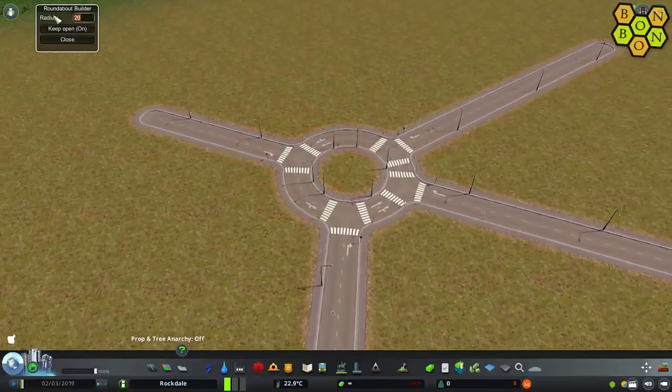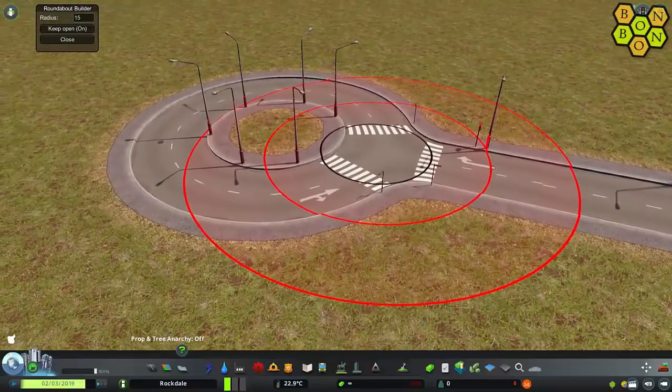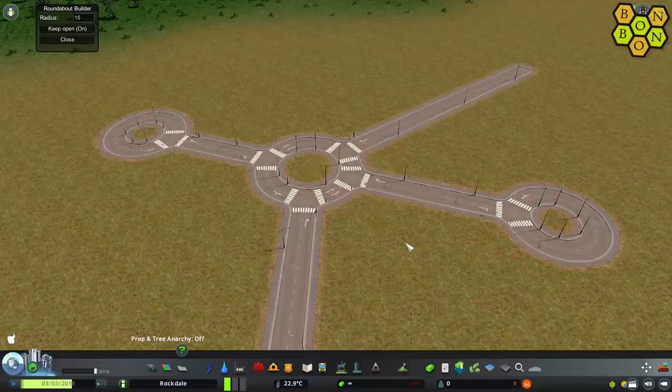Let me just show you a 15-radius roundabout on the end here. That is the minimum recommended radius for the roundabout. That's how easy it is to build — and you go, yeah, but why do I need a mod for that? That really is just so easy and so quick to do.